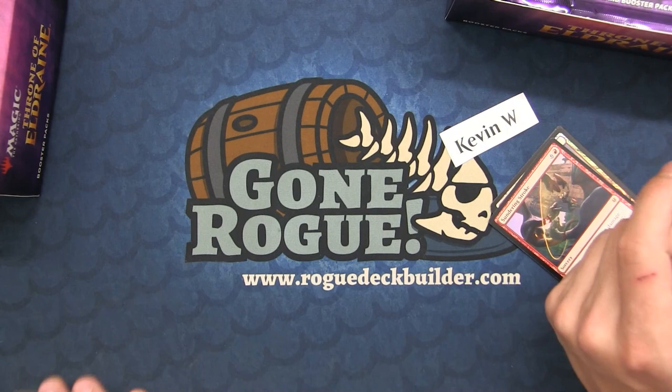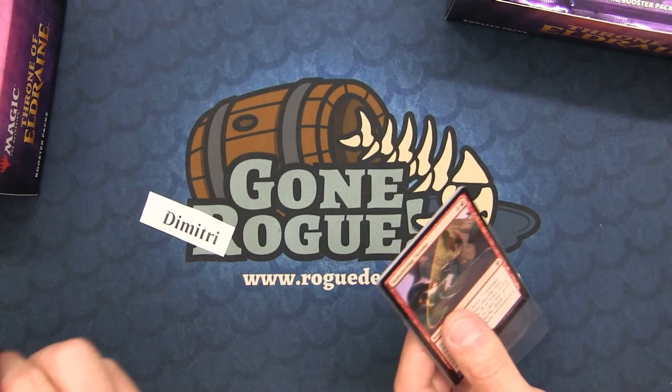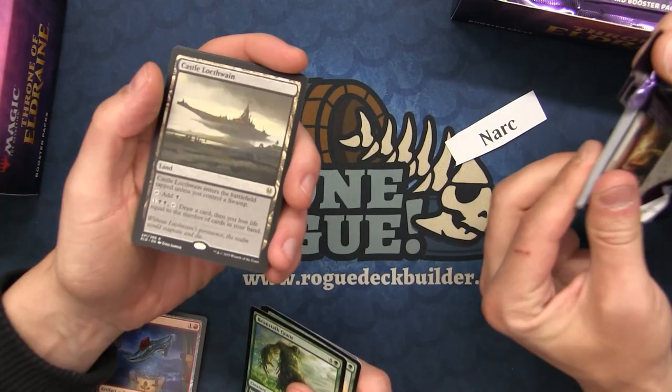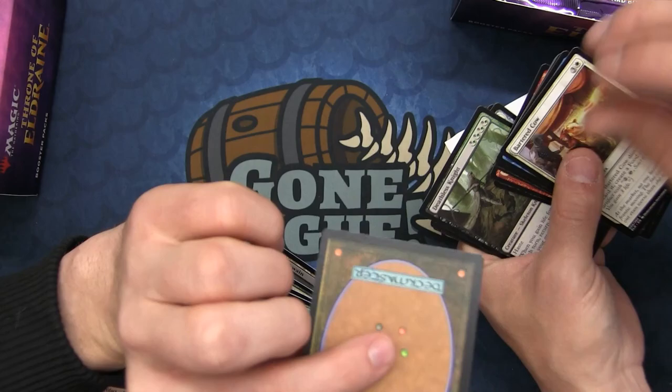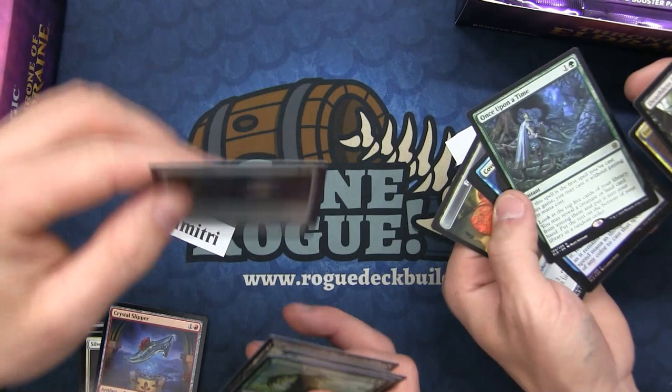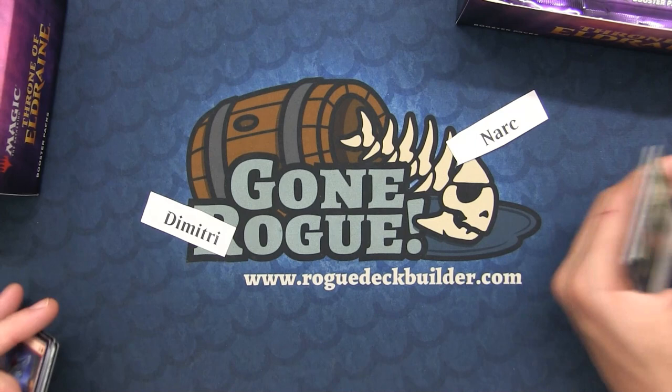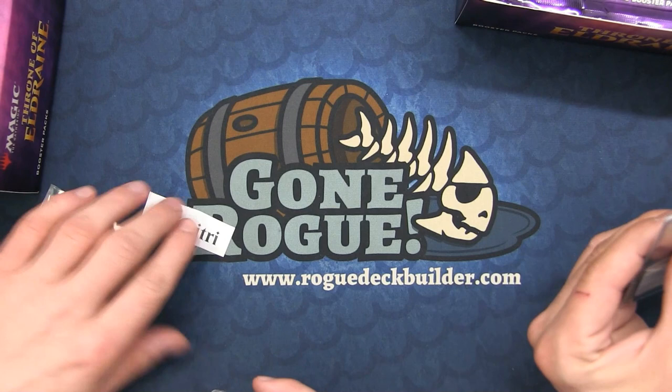Dimitri's pack — Kevin's actually keeping up with me, but not really, I'm pretty far behind. For Narc — Ranger. I've only gotten one mythic so far. There's the Castle Locthwain, nice. And a Glass Casket — this one feels texturey too. It's like the last card in these packs is missing its coat. Something's weird — maybe it's the foils.